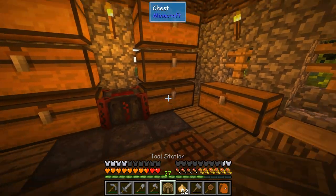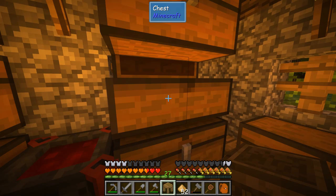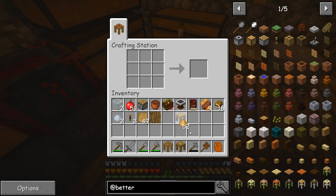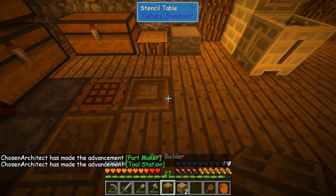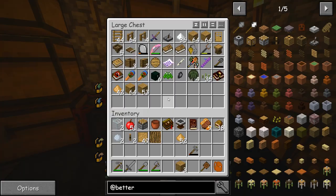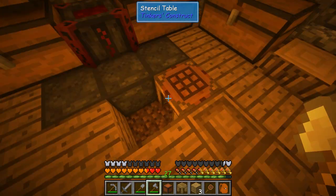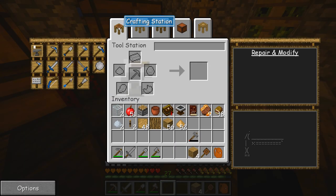One of the first things we can make is a tool station. I can kind of clear out a lot of this stuff — just make sure to grab a log. So one of those, and we're gonna get all the different parts we need. Place these guys down: part builder, and that guy. I'll grab a chest real quick, drop that in there, get a pattern chest, open it up, and throw it all down here. All of our stuff is here ready to go.